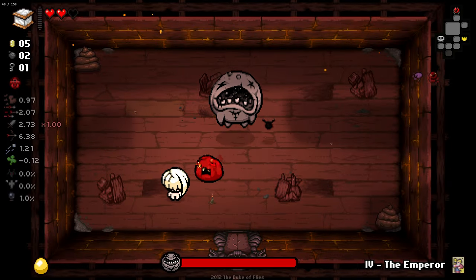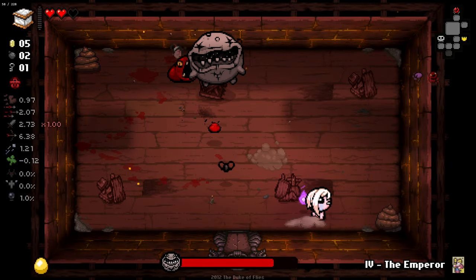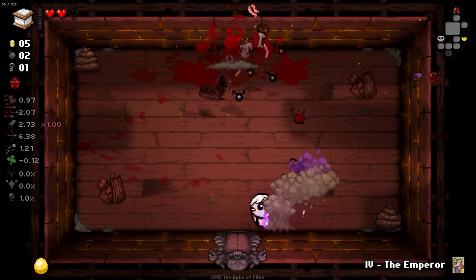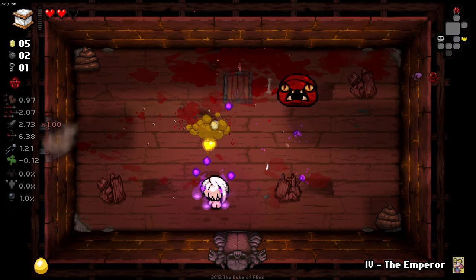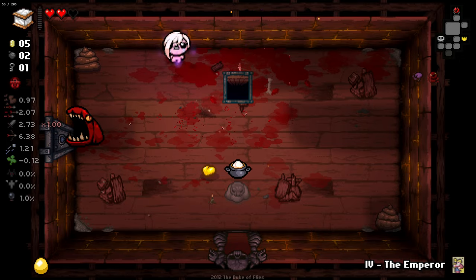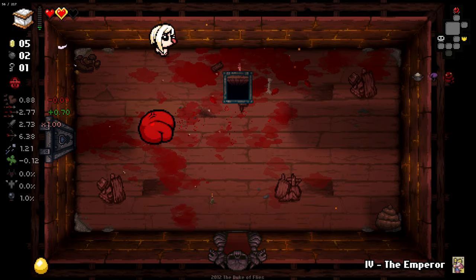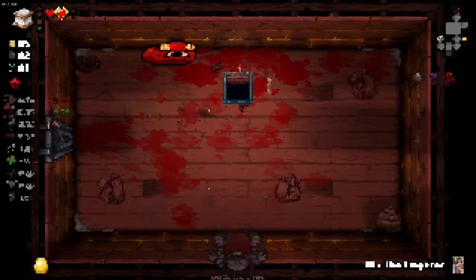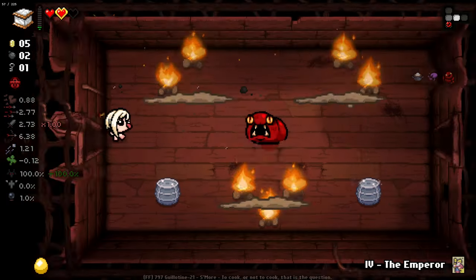It's time, my boy. It's time. There you go, look at him do it. He's big boy now - he has grown to a big and strong size. So realistically, I want to be dropping this trinket unless I get something really good, because a golden heart ain't really worth it. I want to be getting a golden bomb out of it.